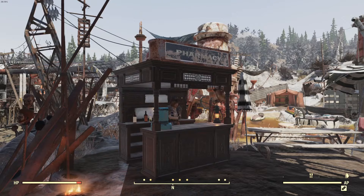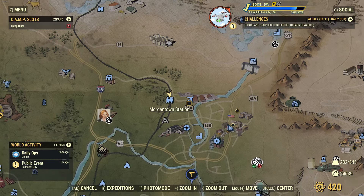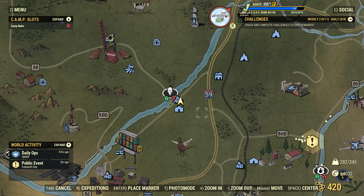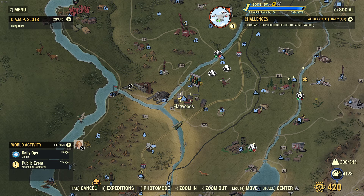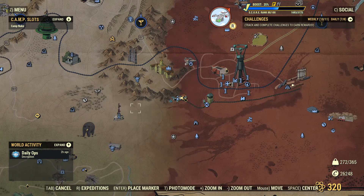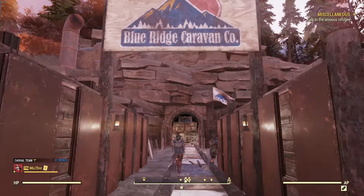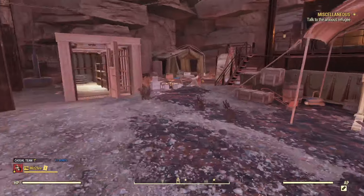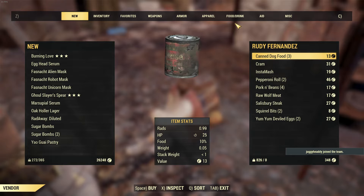This next part covers the vendors that could potentially have sugar bombs in their inventory for the day. I've time-stamped these in the description. There is a slight chance that the vendors I am showing can have them for sale — not all vendors are created equally in Fallout, but these ones can have them. There are about six or seven that I check every day when I load in and they're not very expensive — maybe 20 to 30 caps if they do have them.